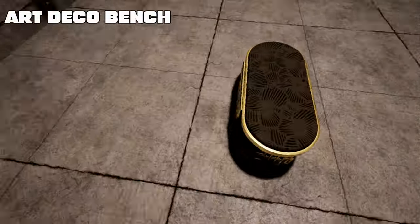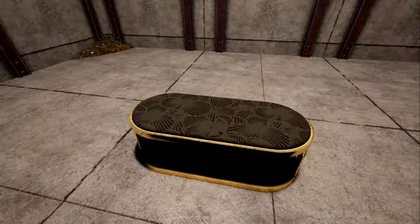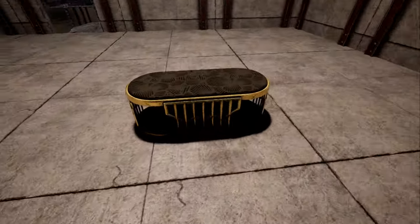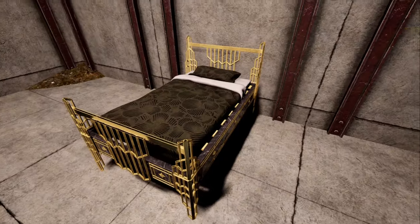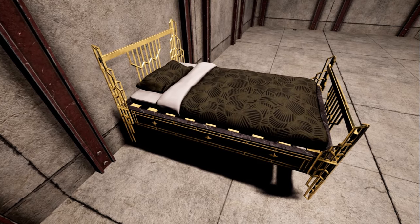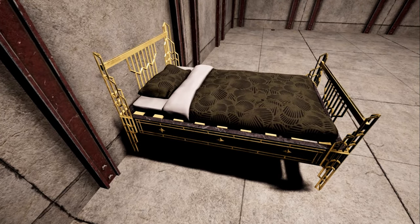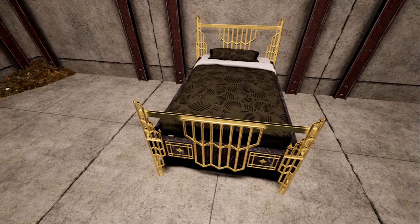This is the Art Deco bench — a little bench that you can sit on. And this is the Art Deco bed, which is the best bed in Icarus, giving you 165% sleep quality. It looks pretty cool too.